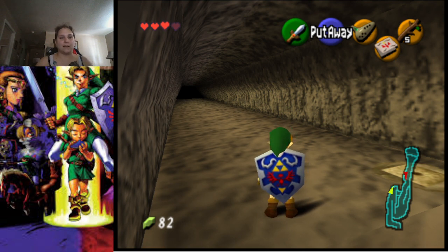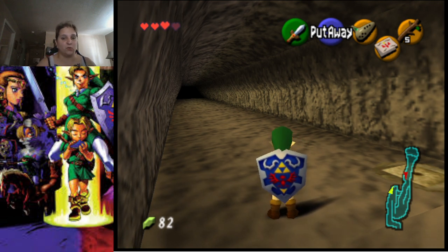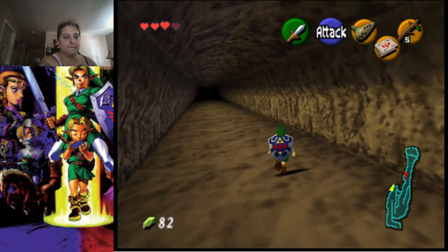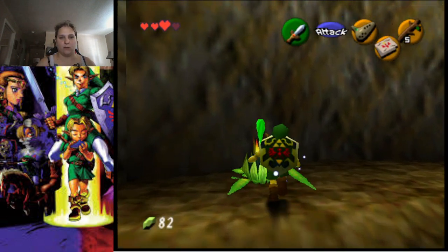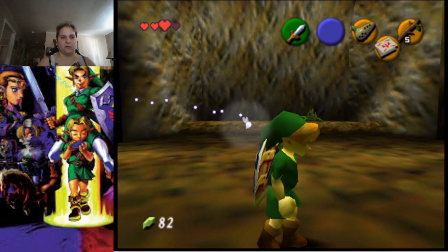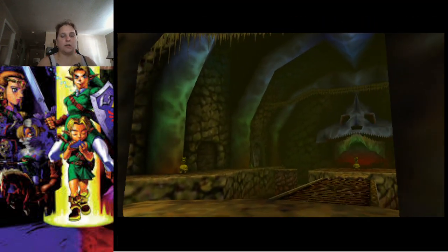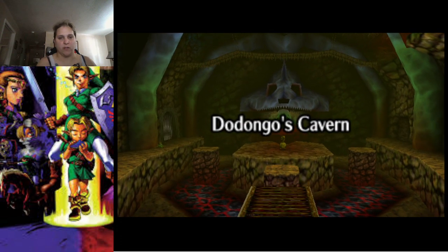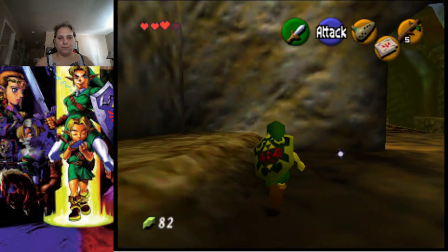So in the last episode we made our way up Death Mountain, visited Goron City, and now we are going to make our way into Dodongo's Cavern. Now that we are in Dodongo's Cavern, we're going to grab a bomb and place it down in front of this door, let it blow up, and we'll get an overview of the entrance.